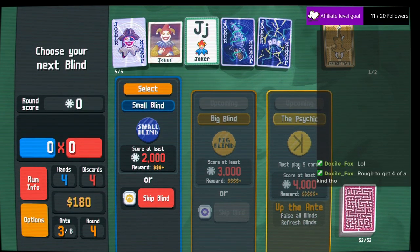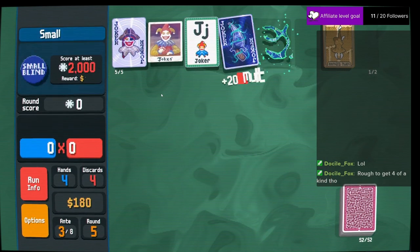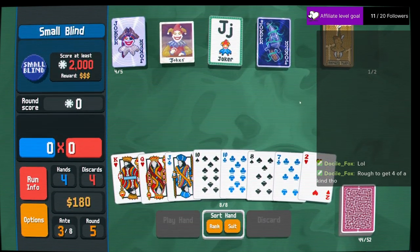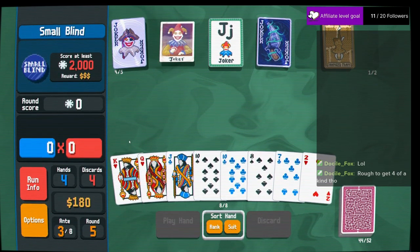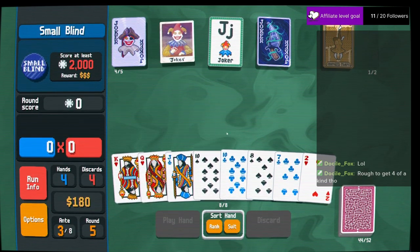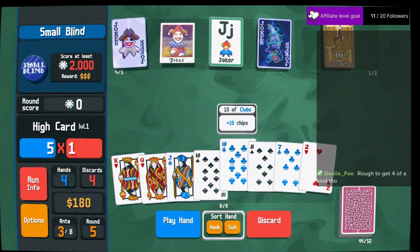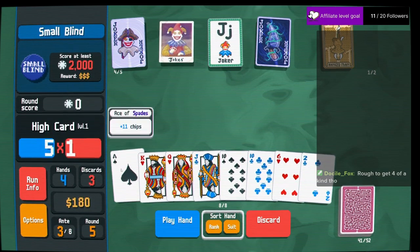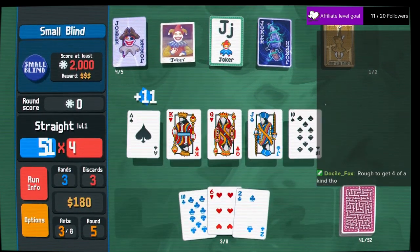Must play. It is rough to get four of a kind — that's why I'm leaving it alone. King, queen, jack, 10 — we would. Hey, there's that straight.